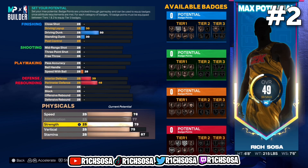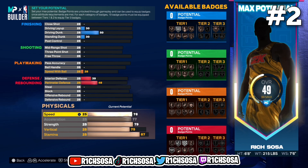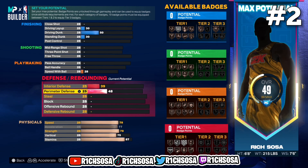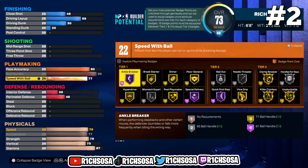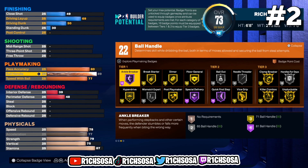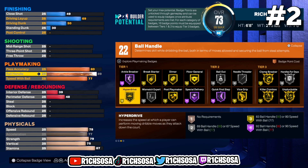Do take into consideration the plus four that we will be getting from Gym Rat. For the playmaking I'm going to go with a pass accuracy of 80, max out that ball handle, with 77 speed with the ball, and then we're going to be able to get a total of 22 badges — not bad especially for a center build.